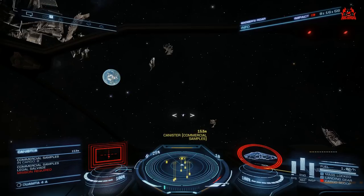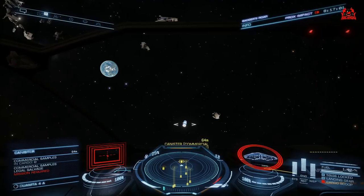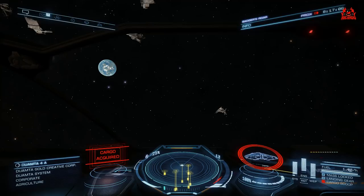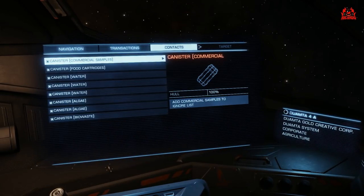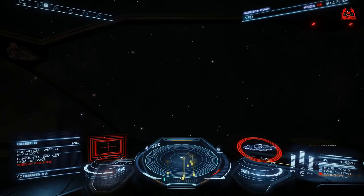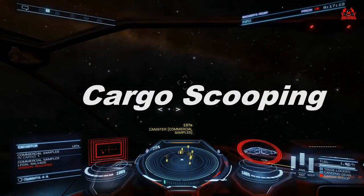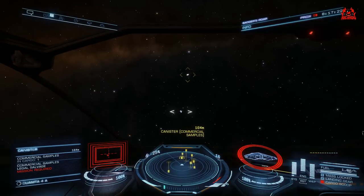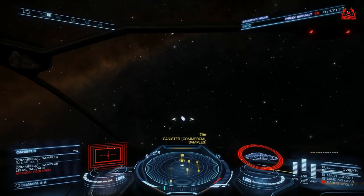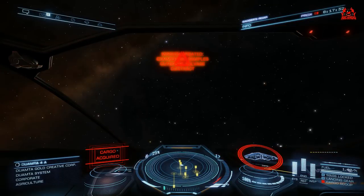There's nothing stopping you picking up the other items here as well if you have cargo space. There were typically polymers, water, hydrogen fuel — you're not going to set the world alight with that stuff, but if you're starting out as a commander and every credit counts, this is going to be for you. It is effectively free money. Practice using the cargo scoop because it's going to be invaluable for missions later in the game.